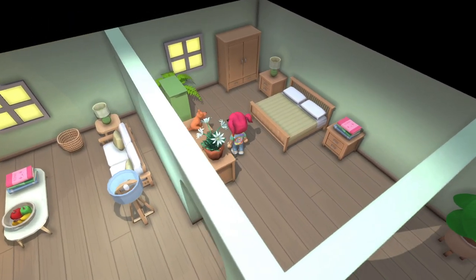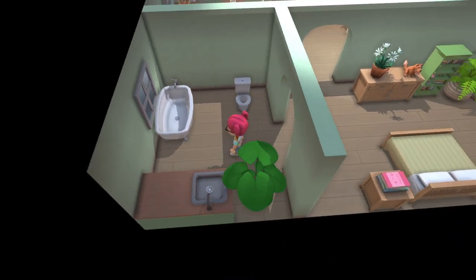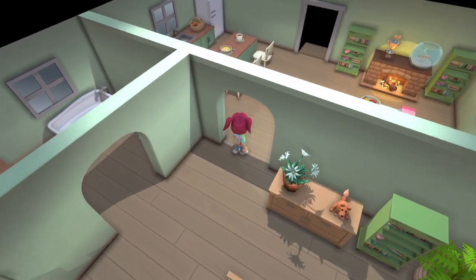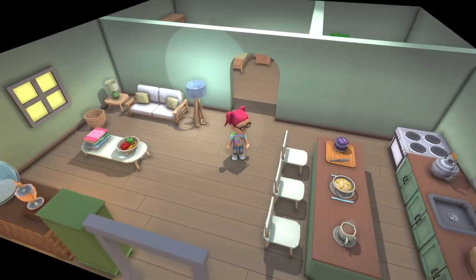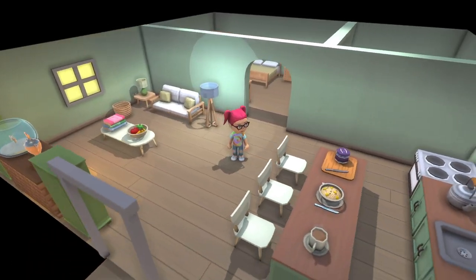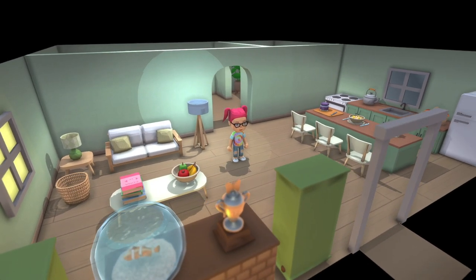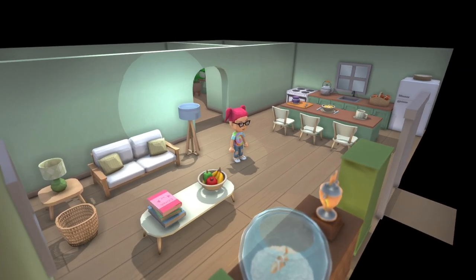I've got a bedroom, I've got a bathroom — the height of luxury, an en suite. No closet just yet, but that could be something you configure if you wanted to. And then you've got the open-concept living and dining space. Not too bad for a day's work, and only about 30 minutes. You guys should give it a try — post some pictures and let me see what you make with your houses and how you might utilize these new walls and doorways for the interior of your home.